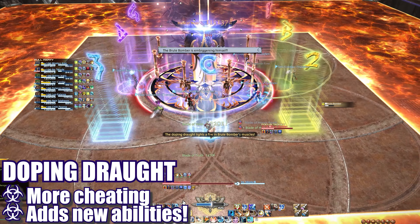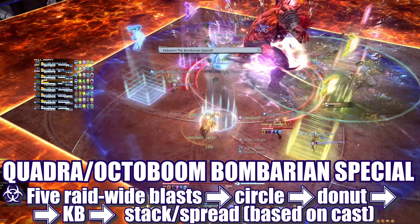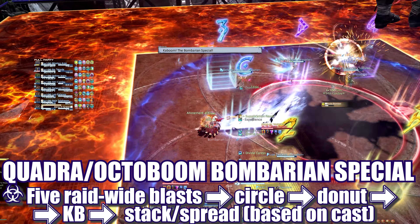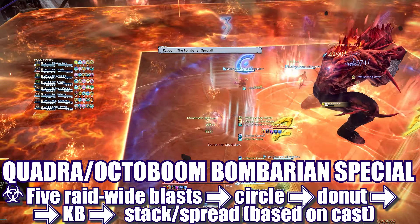Next up, another Knuckle Sandwich tank buster. The tanks will need to share 6 hits so make sure your cooldowns are up and healers are paying attention. The boss will leap into the center again and cast another Doping Draft, further powering up his abilities.